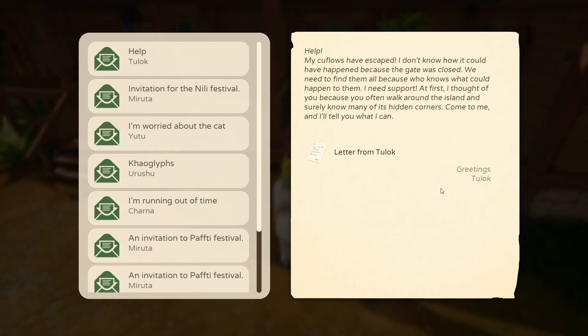We need to find them all because who knows what could happen to them. I need support. At first I thought of you, because you often walk around the island and surely know many of its hidden corners. Come to me and I'll tell you what I can.